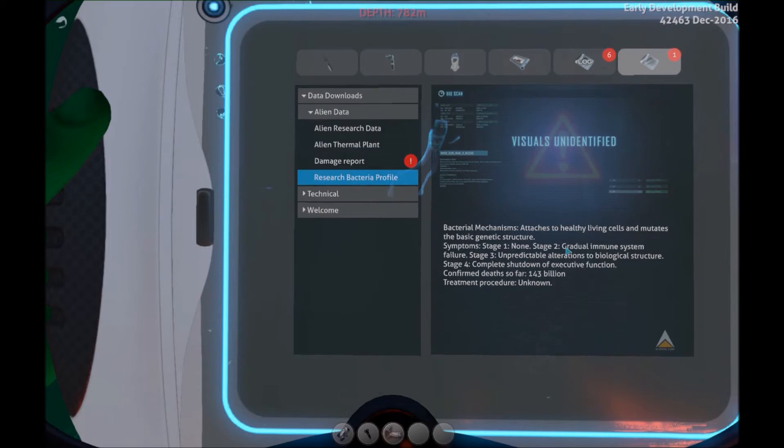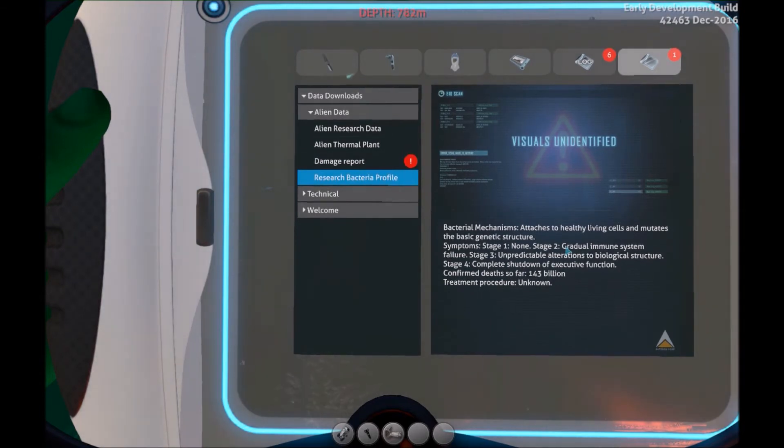For some reason this facility was insufficient to study the emperor specimen and it was instead contained within a purpose-built facility elsewhere on the planet because the sea emperor is supposed to be huge. While it is unlikely that the specimen is still contained within the facility, it is possible that alien researchers left behind information relating to the cure they were seeking. References to the emperor containment facility in the data suggest its location is somewhere with volcanic activity at a depth of approximately 1,200 meters.